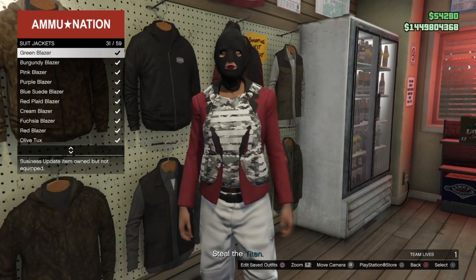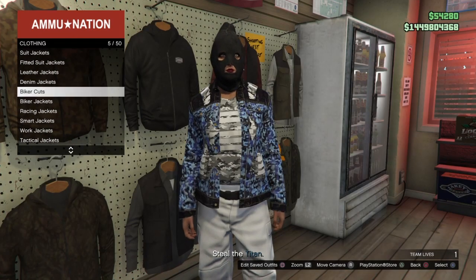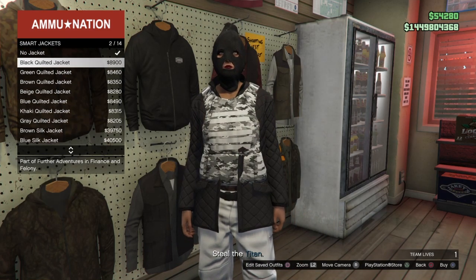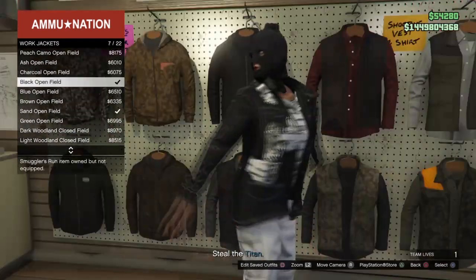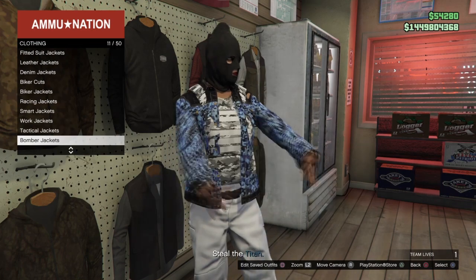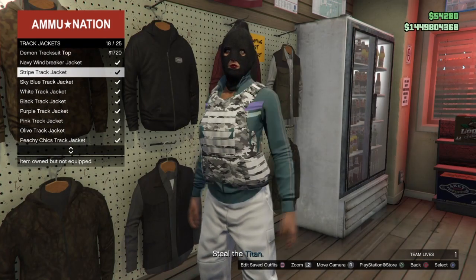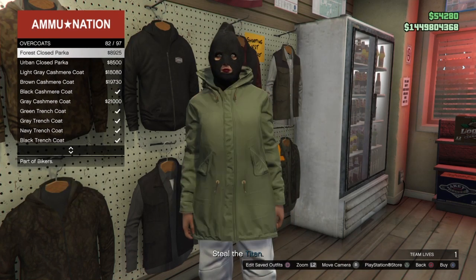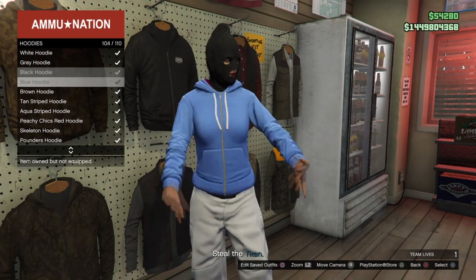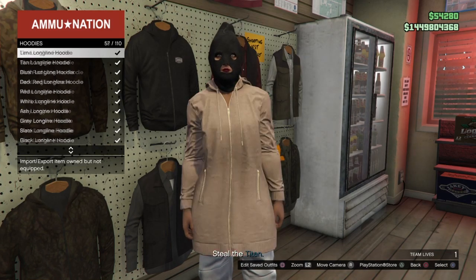The bonus here is that you can now scroll through any other style of open jacket and they glitch underneath the utility vest. You can do suit jackets, biker jackets, denim jackets, track jackets, overcoats, leather jackets — there are so many options. The no-bra glitch is what allows you to merge the utility vest with all of these. The new work jackets work, bomber jackets work, and some tactical jackets work. For this outfit I'm doing the white camo utility vest with a white track jacket, and I also tested this with open hoodies, which did not work.